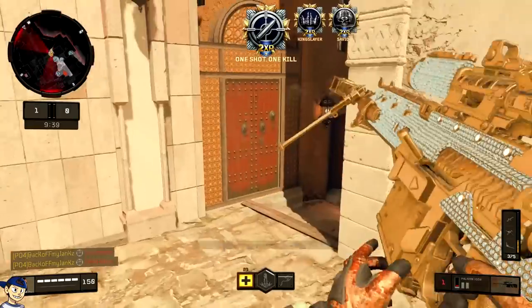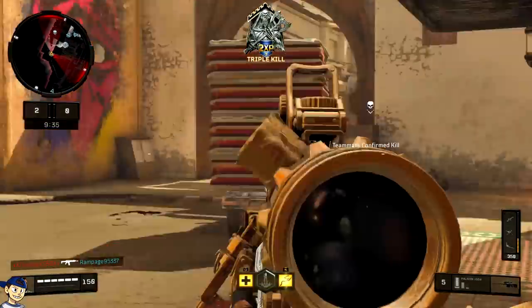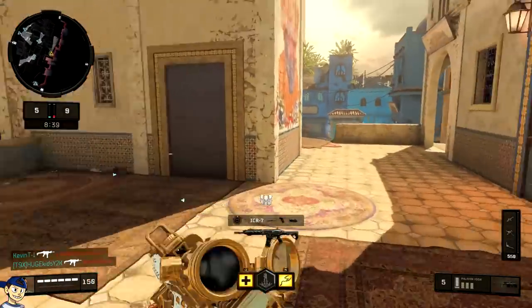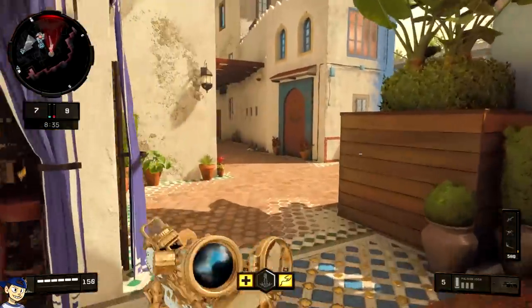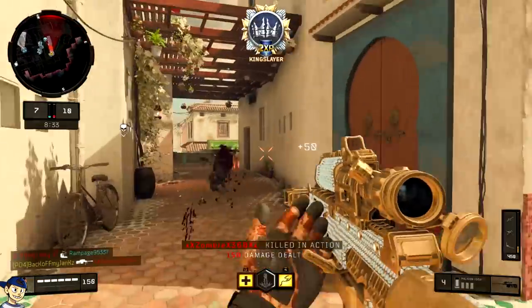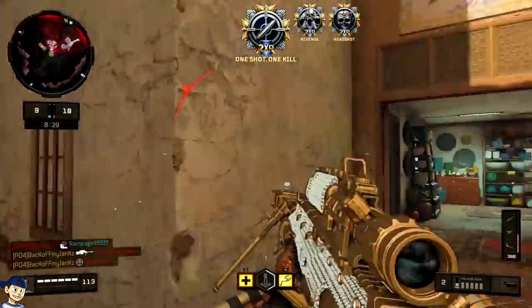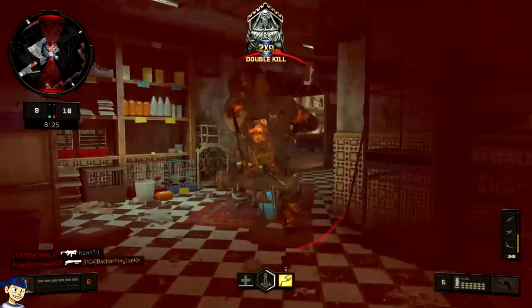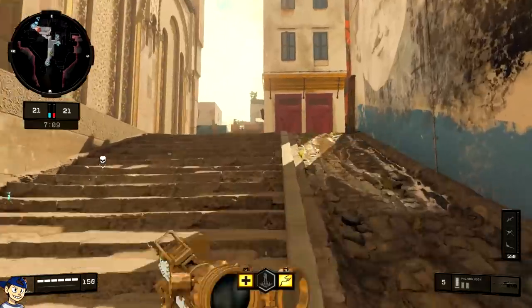If you're grinding out for it and you need the diamond camo, you need to get this gun done. If you feel like you need to go to Hardcore, by all means take care of it. But I did it all in regular core gameplay — Chaos TDM is what I played throughout the entire time. The Outlaw, the hitmarker king, it is brutal.